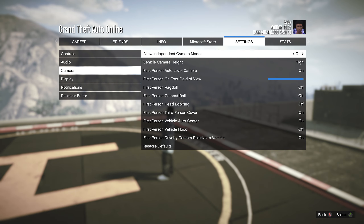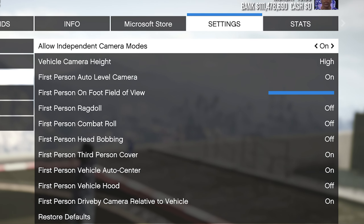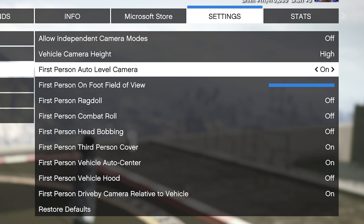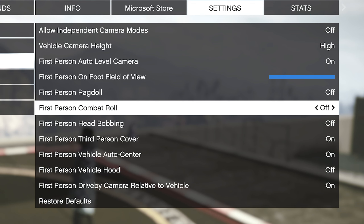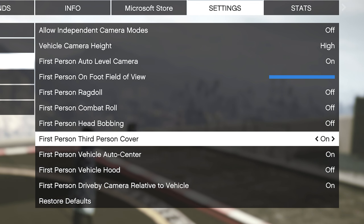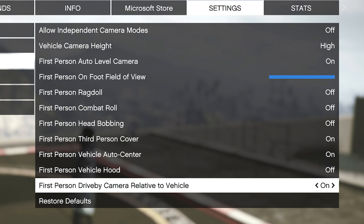Moving over to the camera settings — Allow Independent Camera Modes I keep off. Vehicle Camera Height I keep on high. First Person Auto Level Camera is on. First Person On Foot Field of View I maxed all the way out. First Person Ragdoll is off. First Person Combat Roll off. First Person Head Bobbing off. First Person Third Person Cover on. First Person Vehicle Auto Center on. First Person Vehicle Hood off. And First Person Drive-by Camera Relative to Vehicle is on.